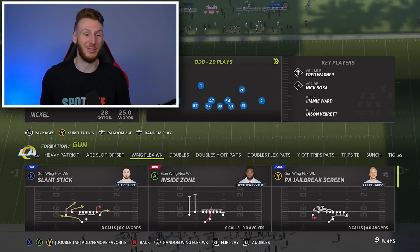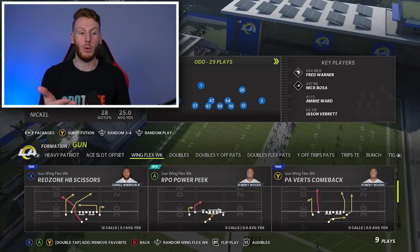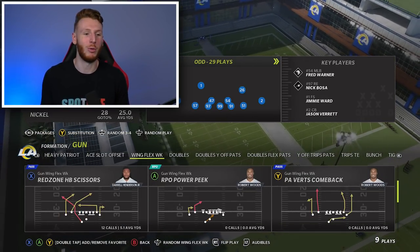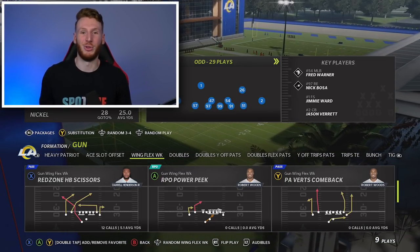I actually forgot — let me go back to Wing Flex Weak here. This is actually the formation we're going to be breaking down the play from — Red Zone HB Scissors. Very cool play. I went through all these formations and wasn't even going over the one that the play is from.